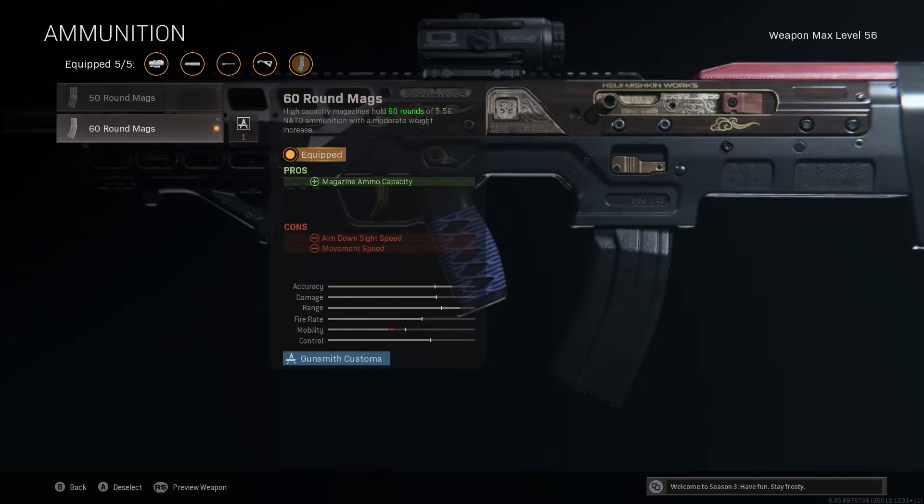We want as many rounds in the magazine as possible before spending precious time reloading, which is why in the ammunition slot I'm using the 60 round mags. It doesn't increase movement speed too much — only 3% — and the aim-down-sight speed doesn't actually take a hit even though it says it does.